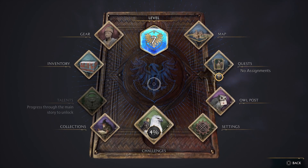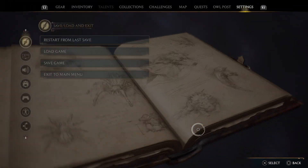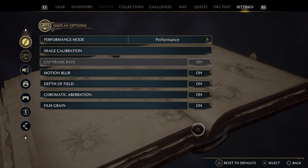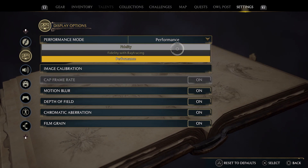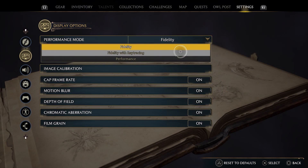This is where you want to go to the Display Options tab in Settings and choose your Performance Mode. On the PS5, I was already on Performance Mode, but I could switch it to Fidelity for better graphical quality, or Fidelity with ray tracing.